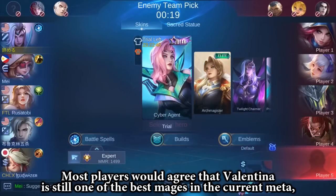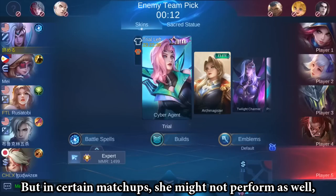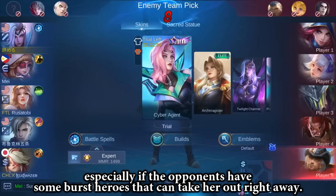Most players would agree that Valentina is still one of the best mages in the current meta, especially if the opponents have some very OP ults that you can steal. But in certain matchups, she might not perform as well, especially if the opponents have some burst heroes that can take her out right away.